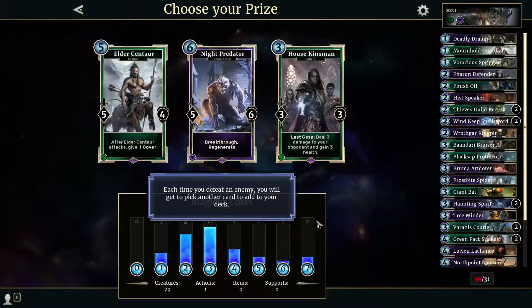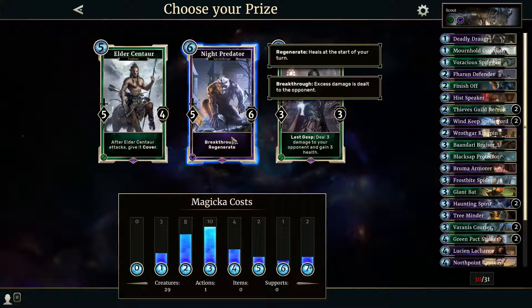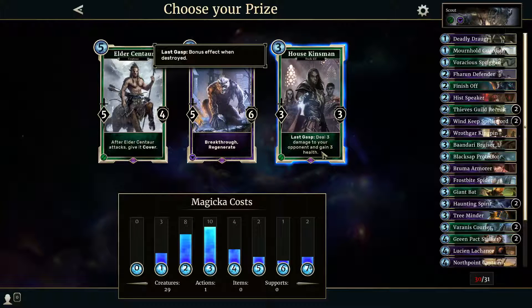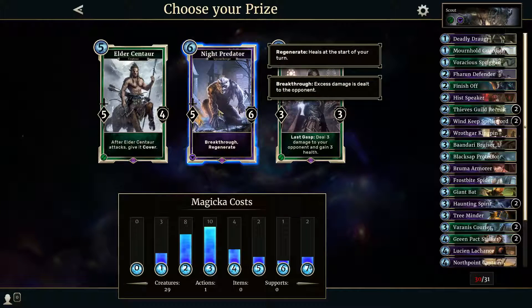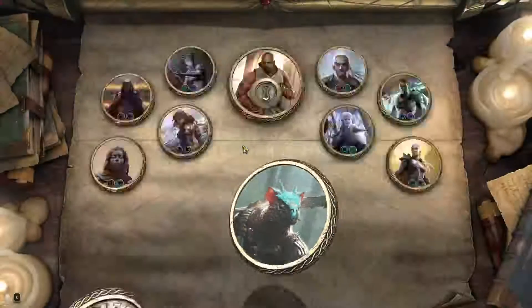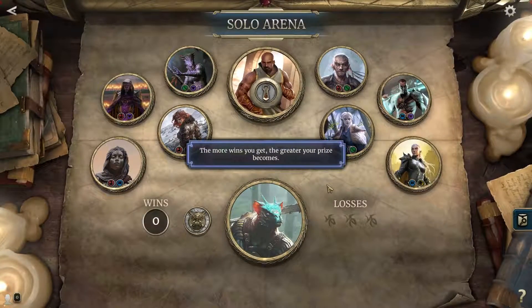Each time you defeat an enemy you get to pick another card to add to your deck. Options: 5-6 breakthrough and regenerate — sounds pretty good. Last gasp deal 3 damage to your opponent — could be good. After elder centaur attacks give it cover — good as well. We'll take the breakthrough with regenerate — night predator. The more enemies you defeat, the greater your prize becomes.